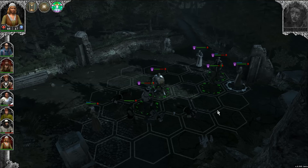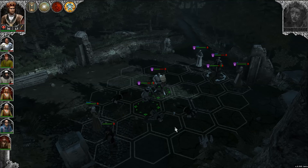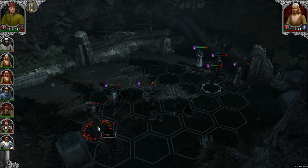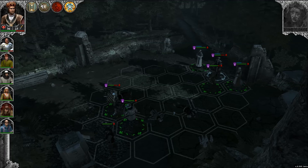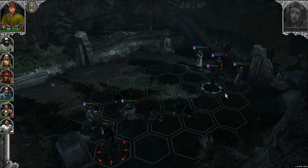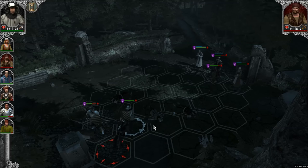We finish off the last enemies — including the healer and the final fighter. An important mechanic: once you're engaged with an enemy in melee, you cannot target someone else; you have to finish them off first. I'm playing on normal difficulty — the game defaults to easy, but easy is a bit too easy. We get a good amount of experience and loot, and we've completed part of the main quest.